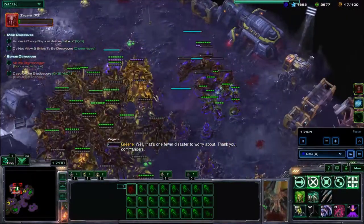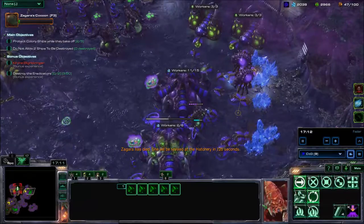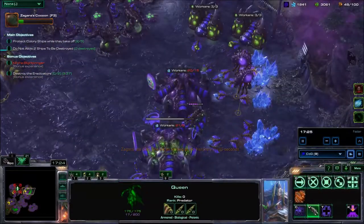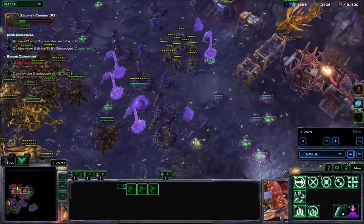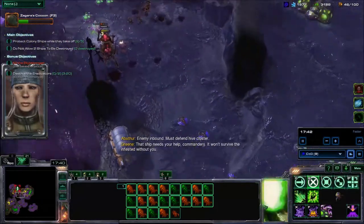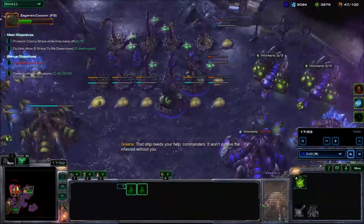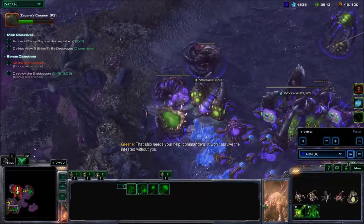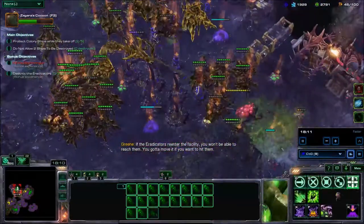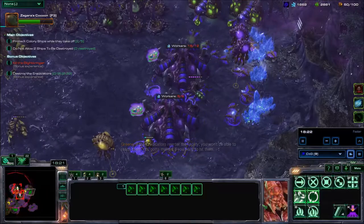Producing some more Drones. I pull some Drones to make some more static defense — Spinecrawlers, stout and sturdy. That's a Viper — enemy inbound, must defend. The enemy is ground-based Zerg, which means going Vipers is actually a solid strategy with their Disabling Clouds. It will force the ground units to spread around, and if the Eradicators re-enter the facility, we won't be able to reach them — we have to spread out and force them out of position.